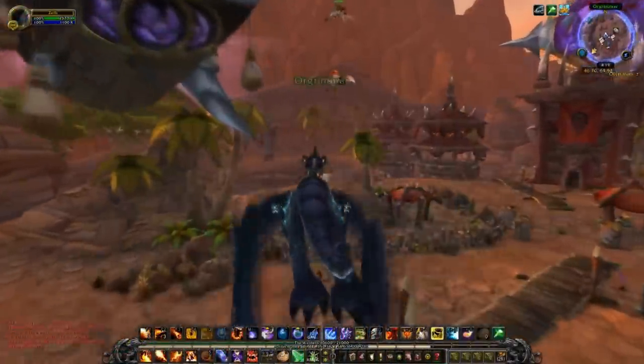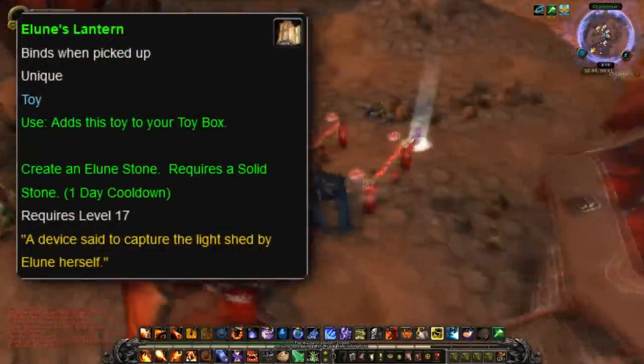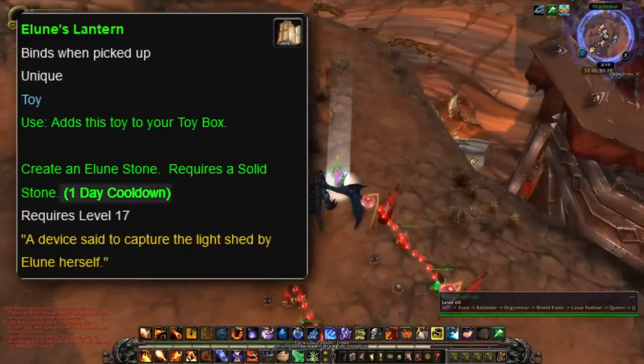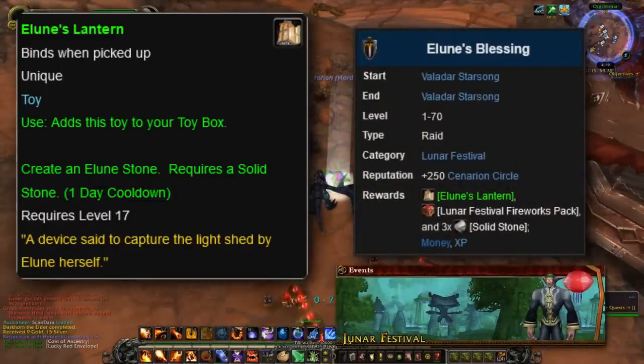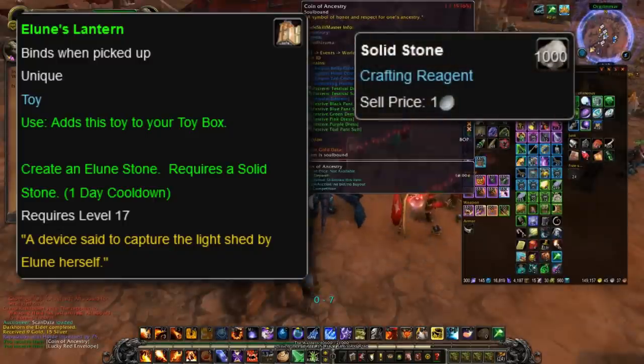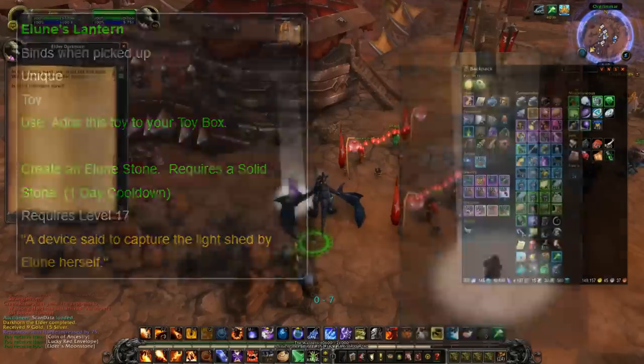Before we go, there is one toy that deserves an honorable mention. This toy is called Elune's Lantern, and is the last toy we haven't covered that has a cooldown of one day. It's a reward from Elune's Blessing, which can only be completed during the Lunar Festival seasonal event. It also requires one Solid Stone that turns into an Elune Stone. When used, the toy simply shines a light on the player's head for three minutes.